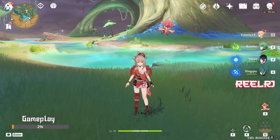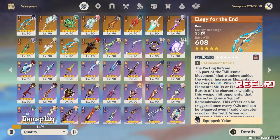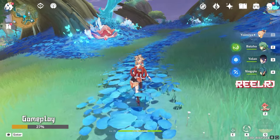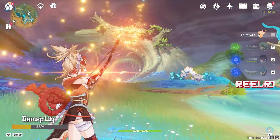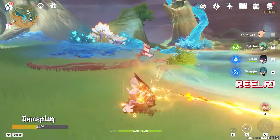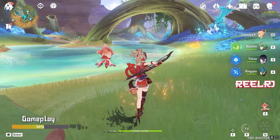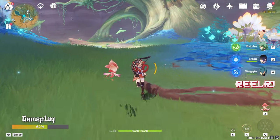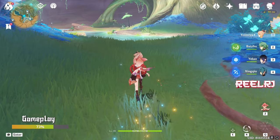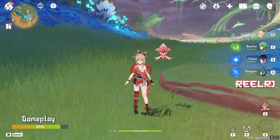Yoimiya is a five-star pyro DPS character who wields a bow. Yoimiya deals maximum damage in her normal attacks, which deal pyro damage during her elemental skill. Normally she deals pyro damage, but when you activate elemental skill her normal attacks turn into pyro attacks. Her elemental burst marks enemies and deals a small amount of damage every two seconds. Yoimiya deals pyro damage and everything scales on attack percentage and pyro damage bonus.